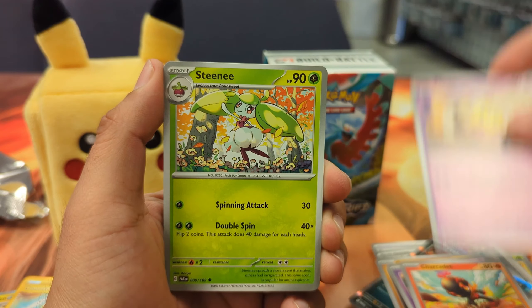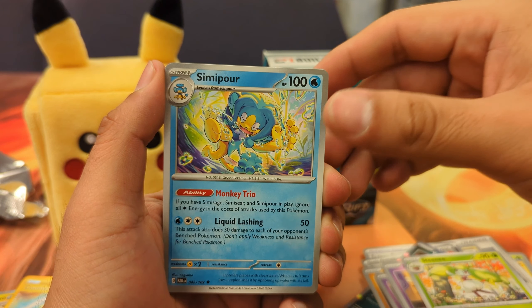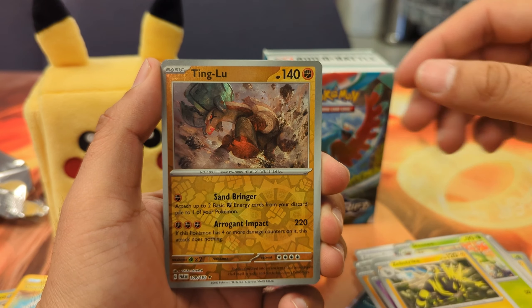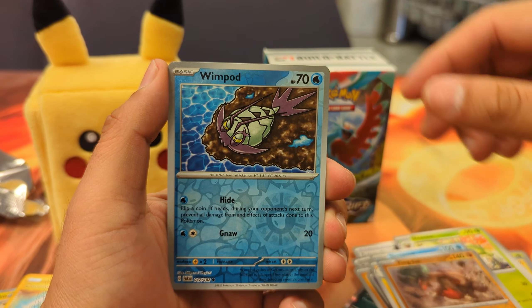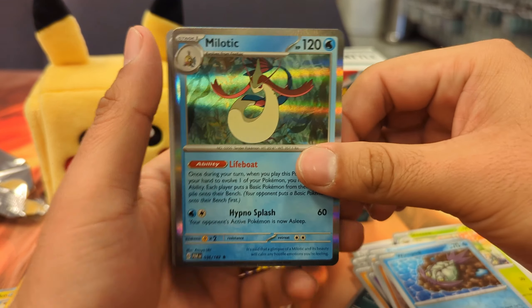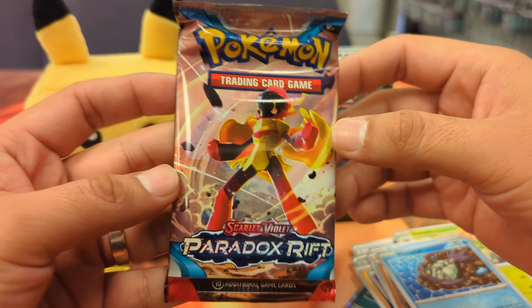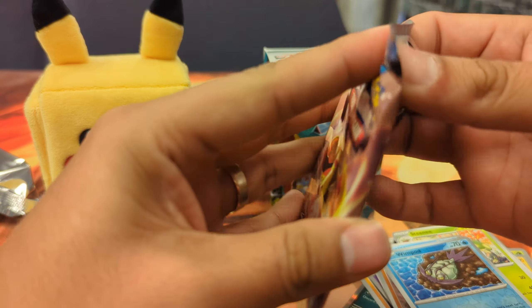Alright, you got Onyx, Tinka Tink, Char Cadet — had to be Char Cadet. You got double, I got double. I got double Ting Lu! Swim Pod, Milotic Hollow. Nice. Alright, down to the last pack.